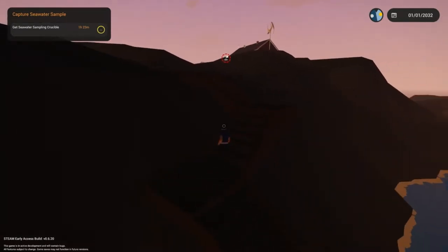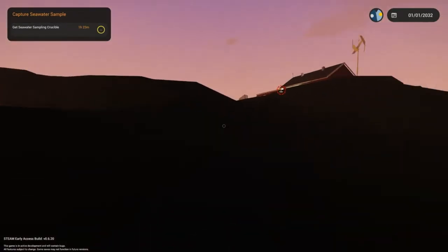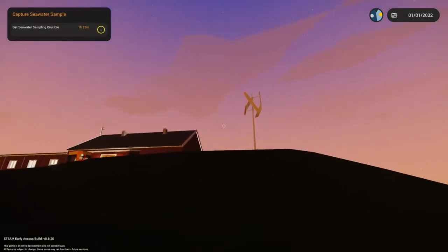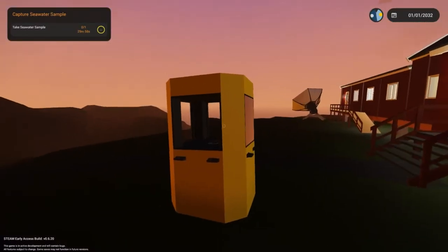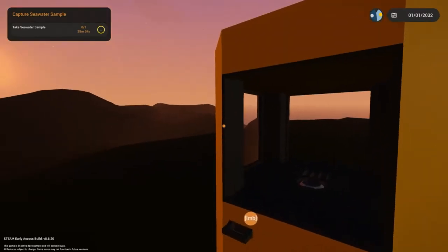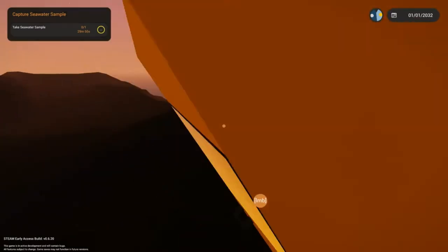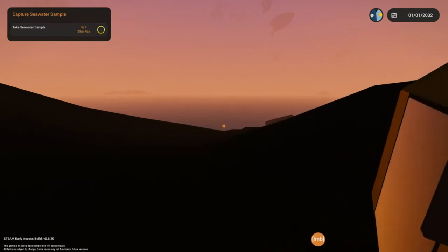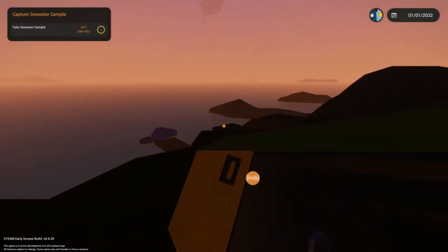That's the wrong button — I meant to hit tab, not F1. There we go. Let's see what's going on up here at this research facility. That's a nice turbine — reminds me of the ones on Cliff Empire. But what is this thing I'm supposed to get into my boat? I've only got about 29 more minutes to do this.